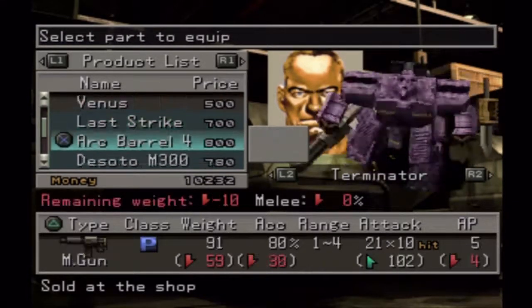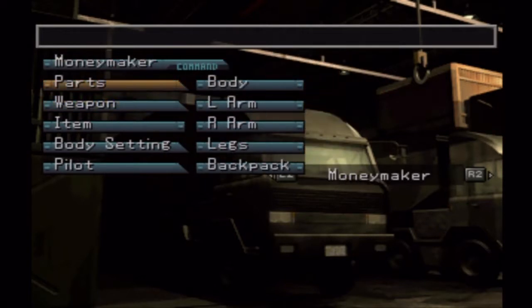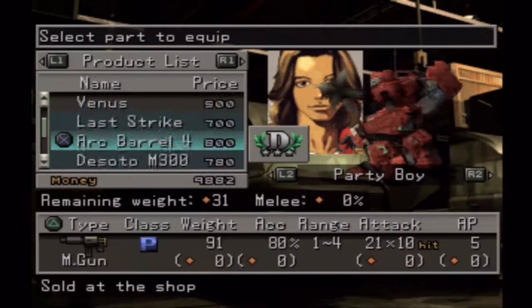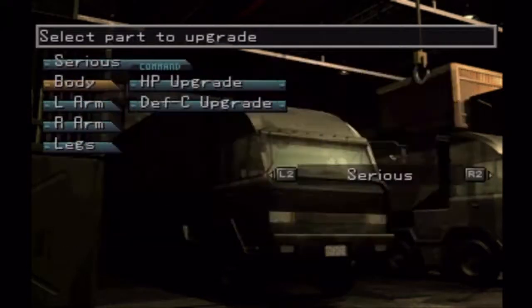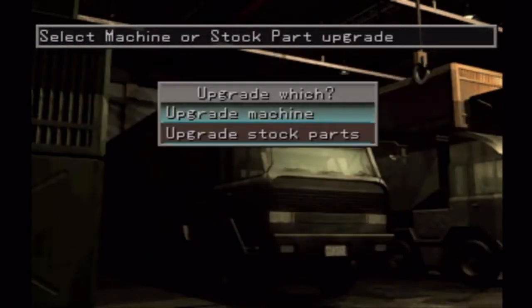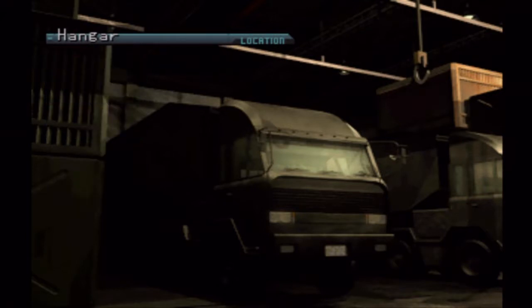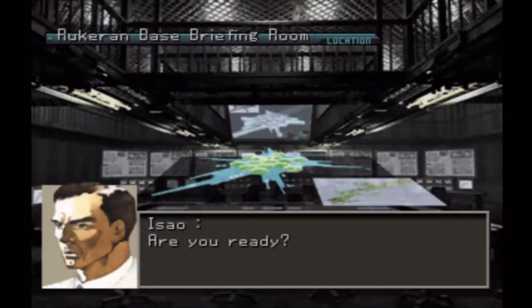Why does it reduce your melee but raise your attack? I mean, it's only a percentage, but still. Dark barrel? Yeah, we're good to go. You can still set up everything off-screen — I think we're fully upgraded. Yeah, we've got final upgrades and everything, so we don't need to do that. But it'd be best to keep a save here just in case. Alright, let's get out of here. On to the final set of missions. You can still go to the network and buy stuff, but there are certain parts you can't get there as opposed to the actual shop. Alright, let's do it.